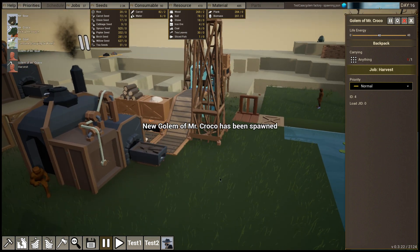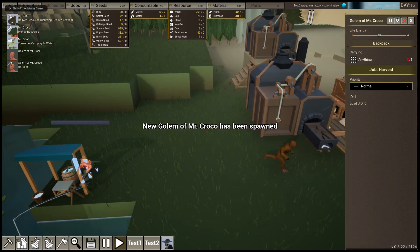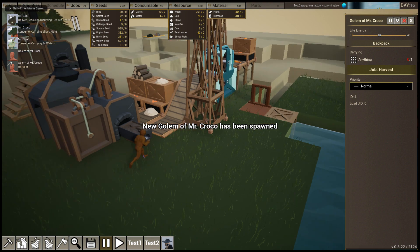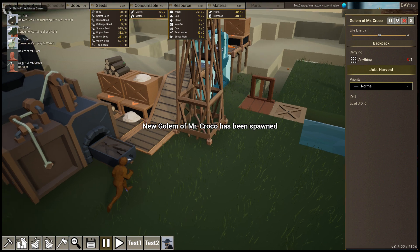This golem is a regular character like any other character. He moves a little bit slower than other characters, but he never stops running — he is running all the time. Regular characters will walk and run based on their state: how much they eat, how much they drink, and how much they sleep.